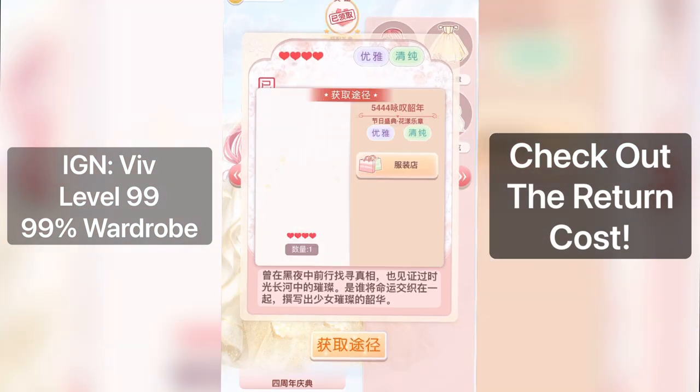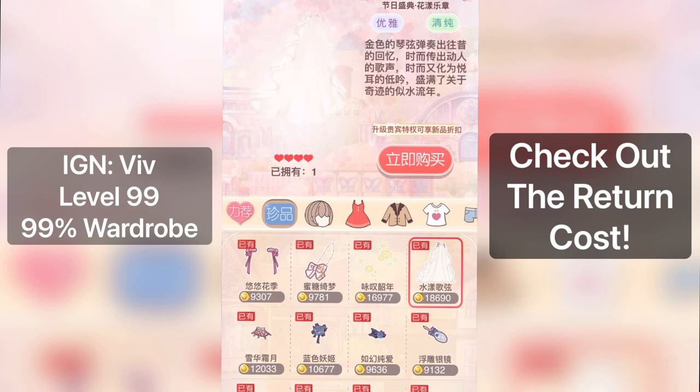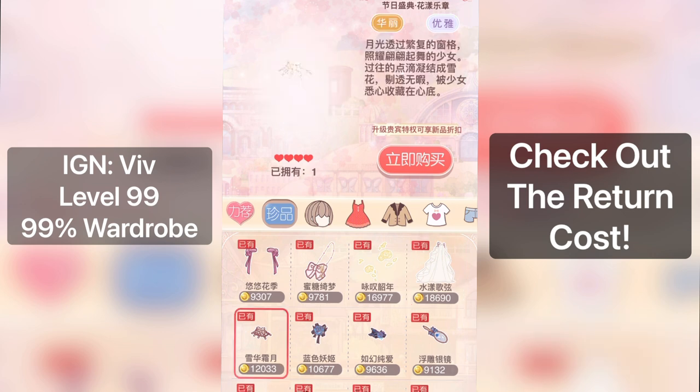And up next are these petal items. This returns to the shop for gold as well — 16,977 gold. And then up next is the veil at 18,690 gold. And then finally, the necklace is 12,033 gold.